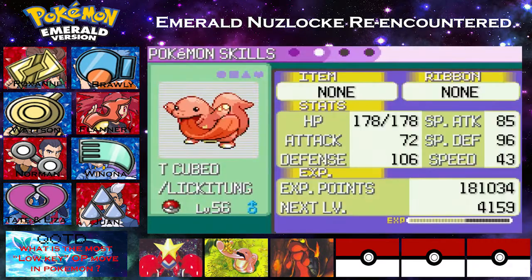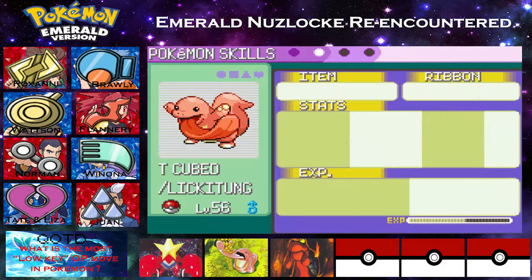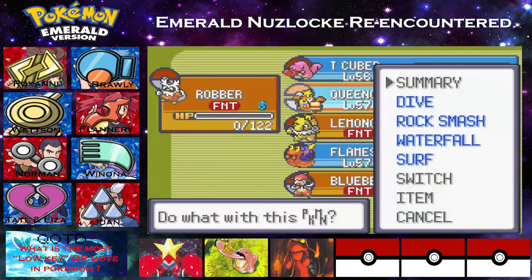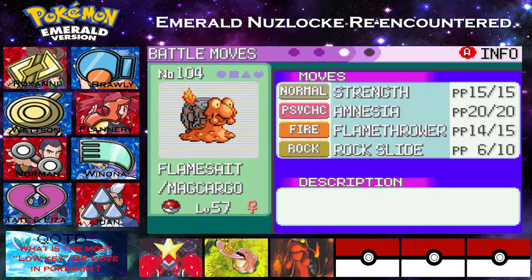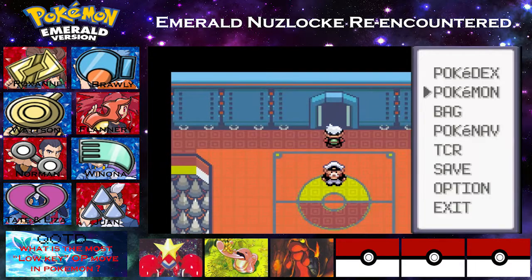T-Cubed has all right stats overall, but the defense is definitely great at 106, and HP is pretty good at almost 180. Stomp, Knock Off, Hyper Voice, and Defense Curl. Really, as you can see, we've only been using STAB Stomp and Knock Off occasionally. We have our Queen Crab, which actually is an HM Slave - all the moves are HMs. So you can see right here we have Dive, Rock Smash, Waterfall, and Surf. Didn't want it to turn out that way, but it is a very good thing with a Water type, because three of these moves are Water type, and Rock Smash is a Fighting type attack. Not the best move spread, but so far we've been able to get through with it.